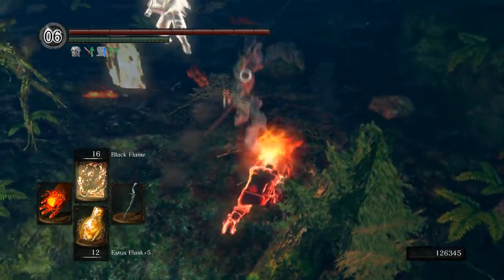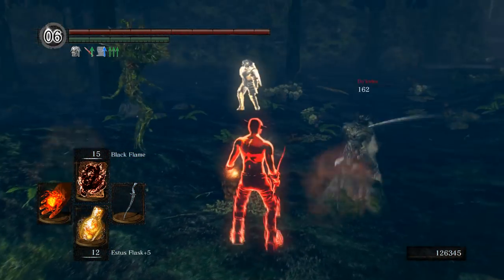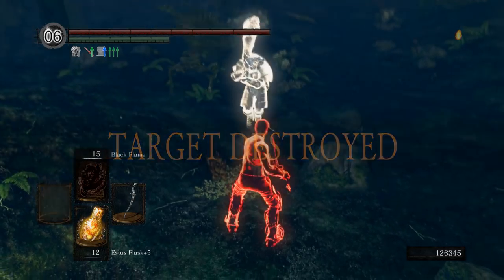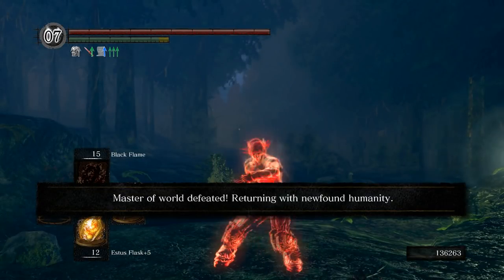However, as soon as I see the phantom trying to fight the tree, I can cast Chaos Firestorm with no penalty. It connects, and when the host tries to mid-roll away, I catch him with a Black Flame. Don't be afraid to cast your Firestorms raw — I saw that the host was using a katana and he could not break through my poise without the help of the phantom, so I could just use it right in his face.